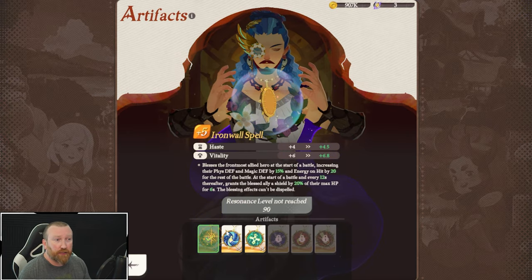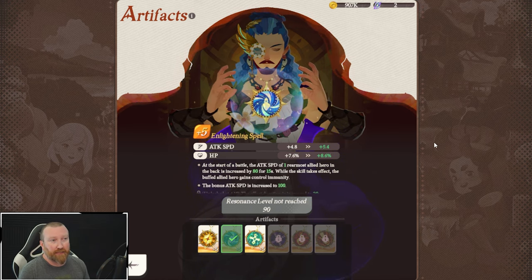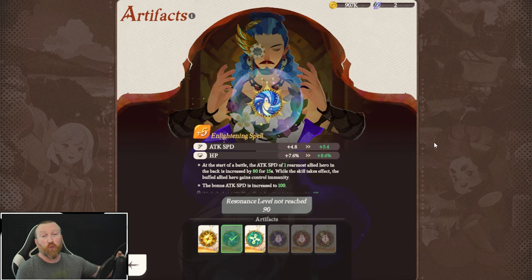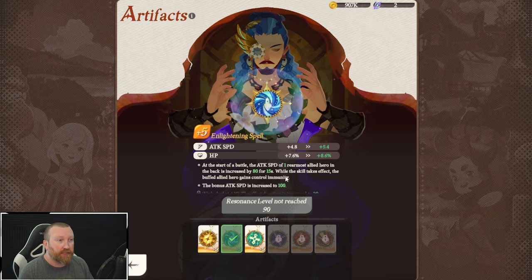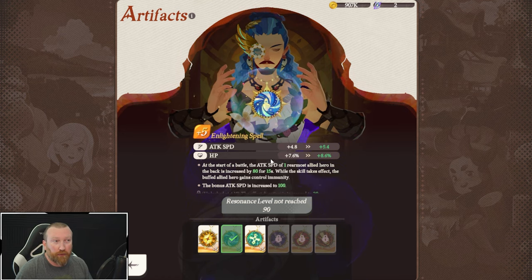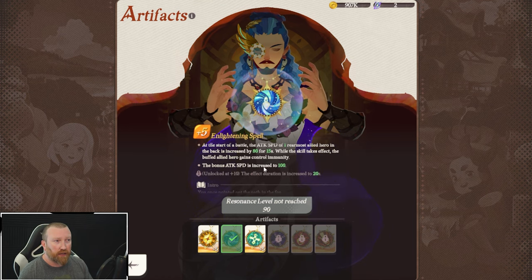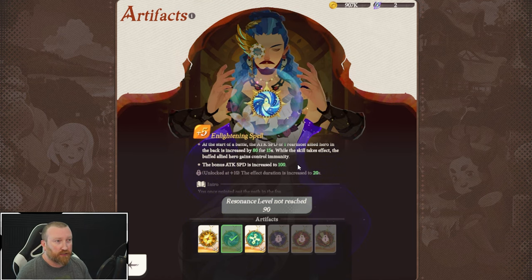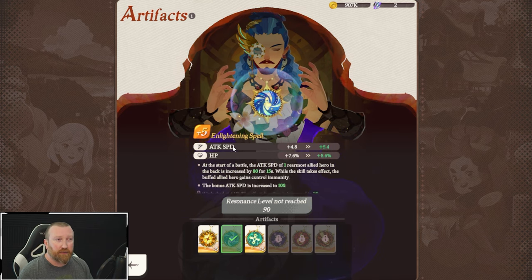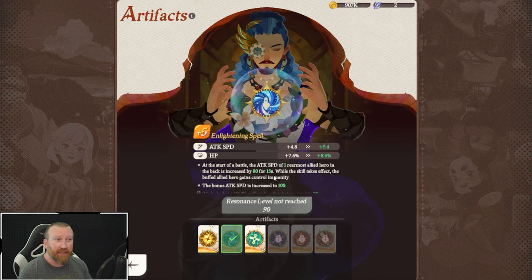Those are the base two that you will see. There's also Enlightening Spell — this one increases attack speed and HP for your team at the beginning of the battle. The attack speed of the one rearmost ally, so if you put Odie or Cessia in the back, they're going to attack very fast, increased by 80 for 15 seconds. While the skill takes effect, the buffed allied hero gains control immunity. This is really good in PvP or even certain campaign levels where you know your hero is going to get locked down. It unlocks more attack speed and increases the duration as you go higher.